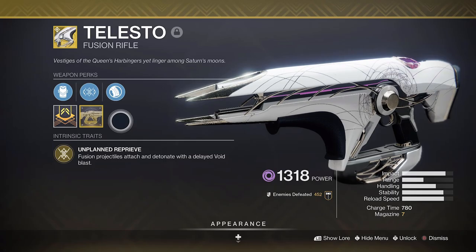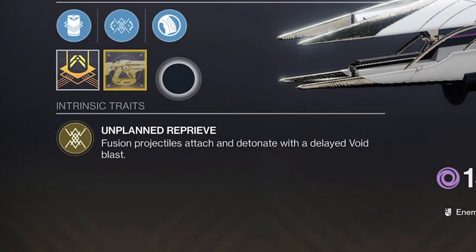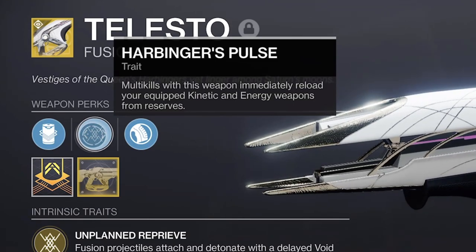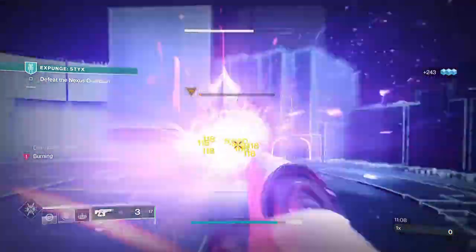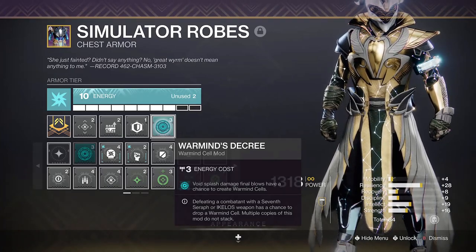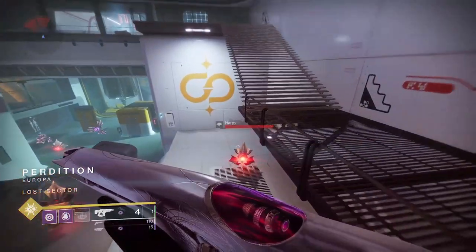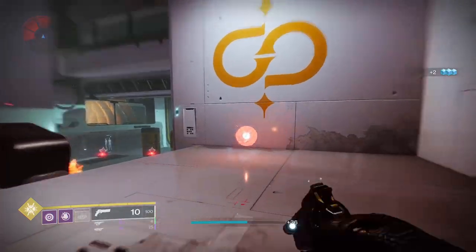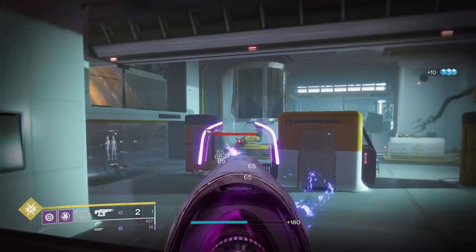Unplanned Reprieve is the exotic perk on Telesto, where fusion projectiles attach and detonate with a delayed explosion. Hardbringer's Pulse will also auto-reload your kinetic and energy weapons on multi-kills too. It's the delayed explosion we're taking advantage of here, as this will create warmind cells thanks to Warmind's Decree seasonal mod. Any void splash damage final blow can create warmind cells with this one. This works on the same principle of all warmind cell mods where five such kills will create one, and it's super easy to pull off with how explosive Telesto is at taking out multiple enemies.